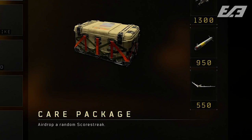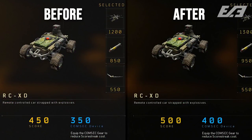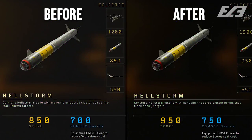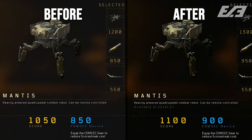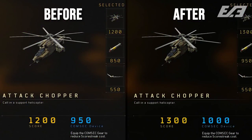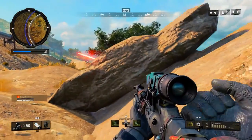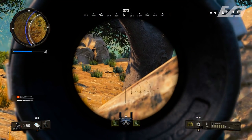Score streak score requirements were also rebalanced: the Dart was reduced from 500 to 450; the RCXD was increased from 450 to 500; the Lightning Strike reduced from 900 to 850; the Sentry Gun reduced from 950 to 900; the Hellstorm increased from 850 to 950; the Sniper's Nest reduced from 1100 to 1050; the Mantis increased to 1100; the Thresher reduced from 1250 to 1200; the Attack Chopper increased from 1200 to 1300. Additionally, score granted for kills toward score streaks was reduced from +25 to +10, making it significantly harder to chain streaks.